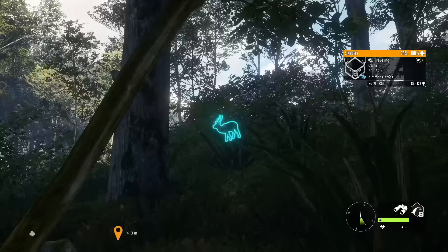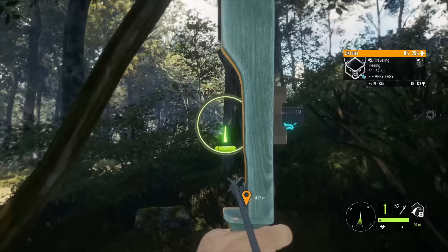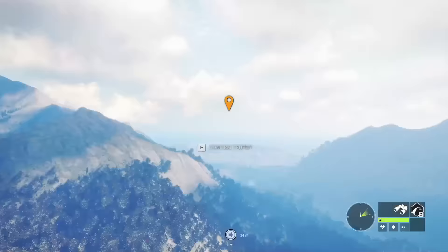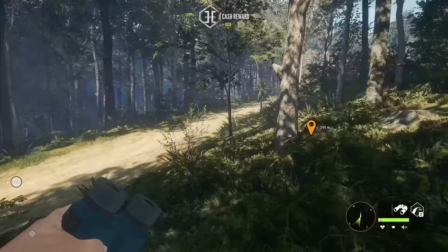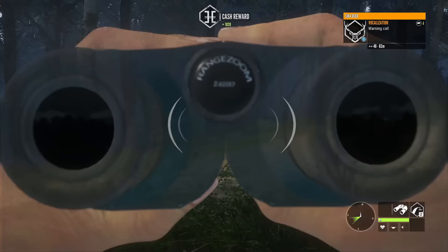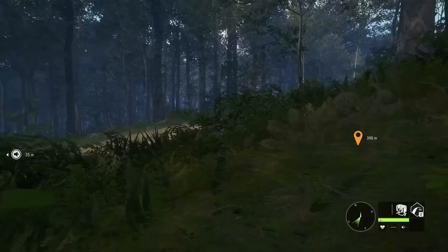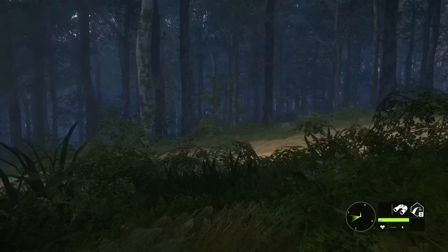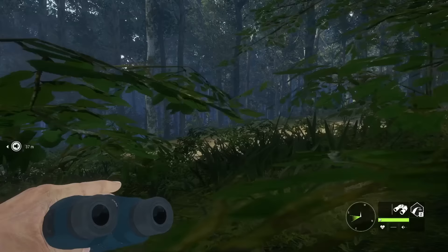An interesting thing about the sika deer caller is that it actually uses the red deer audio — you can probably hear that. When Teowaroa came out, the manual caller you use to bring in sika deer is in fact the red deer caller, and I'm not really sure why. It never made a lot of sense to me, but I suppose that's why we get the same thing on the electronic collar. Some other animals in the game have on the electronic collar the same audio as the actual animals make, not the caller audio, so I feel like that could be changed.